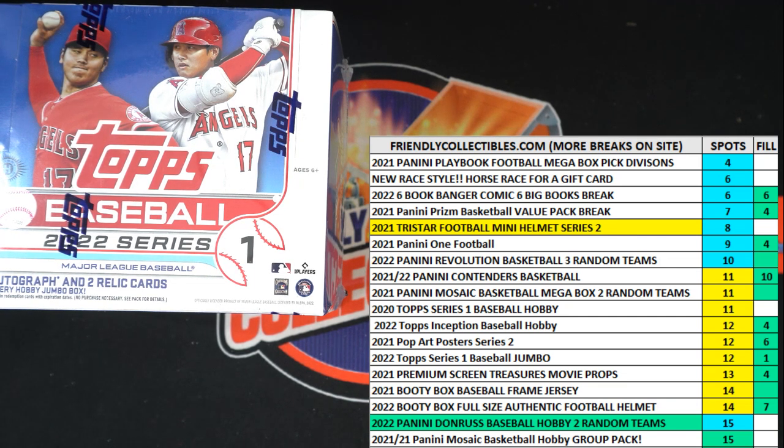This is a filler race for 2022 Topps Series 1 Baseball Jumbo Box 590. We've got four racers, one winner taking home the gold. We need to shuffle our racers seven times and send them on their way, so let's switch over to our race screen and get to it.